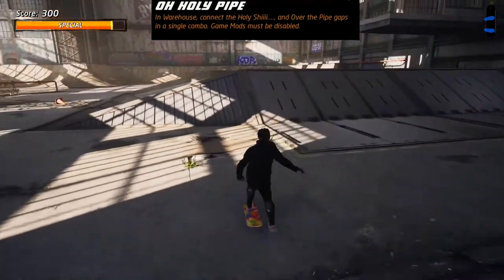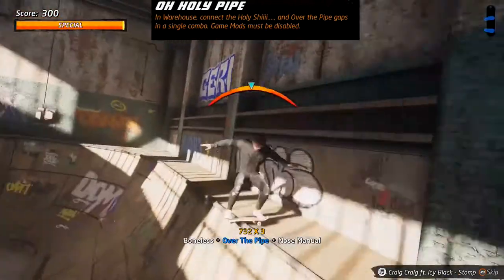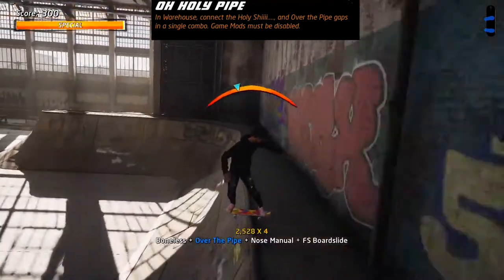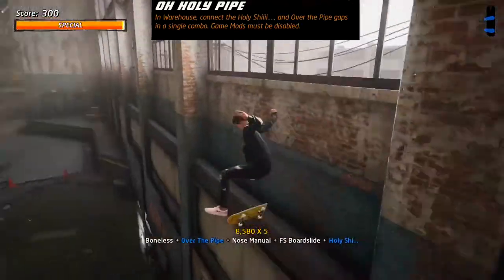Starting in Warehouse, you need to start off by doing a boneless over the pipe, enter into a manual, and then grind along the top of the quarter pipe all the way till the end to get the Holy She gap.